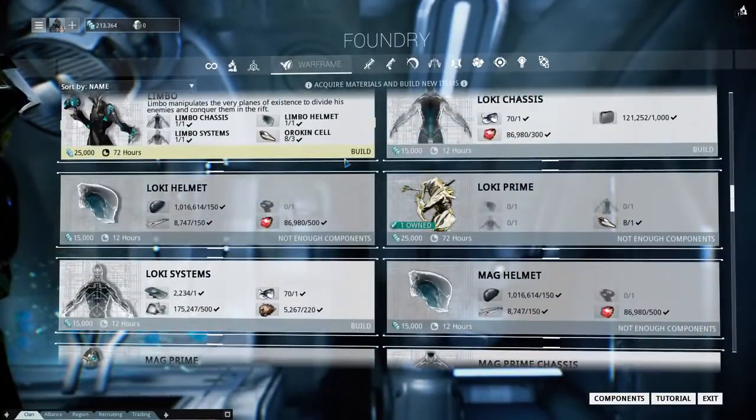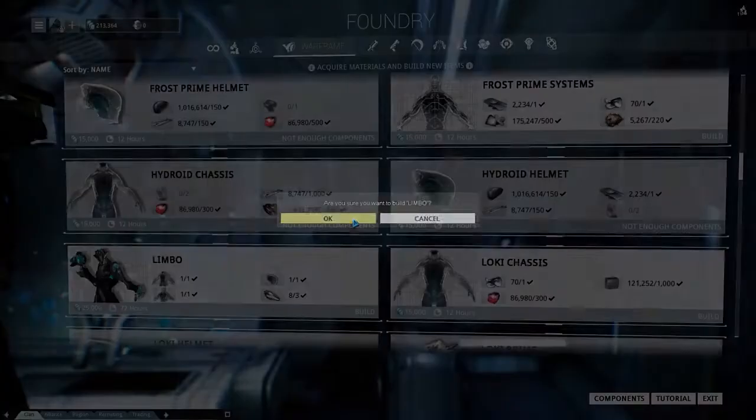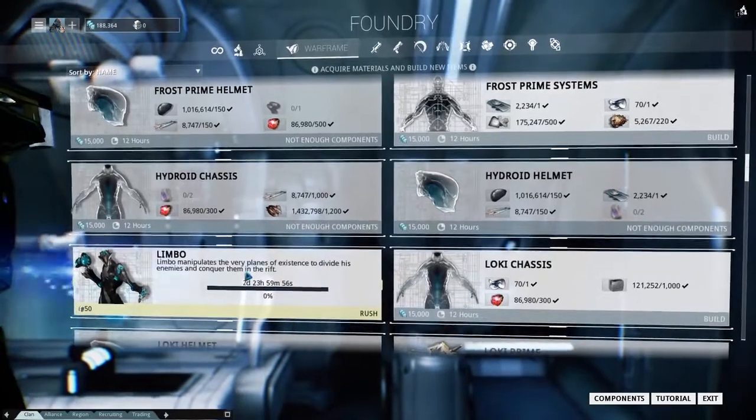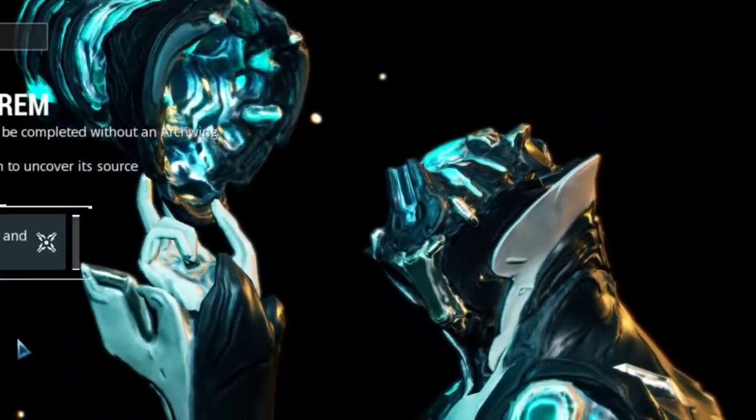And there it is — we have all the parts, we have enough Orokin cells. Build that bastard. Well, let's wait three days, and you'll get yourself another video on how to use the Limbo. I'll see you then. Adios.